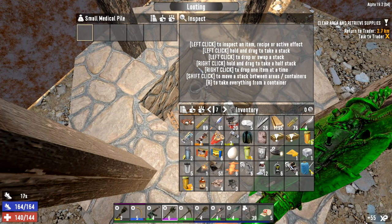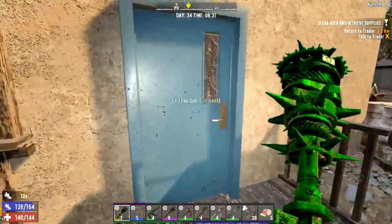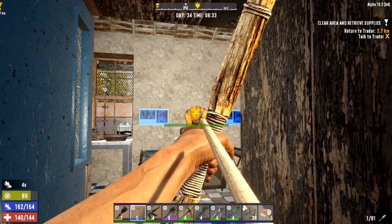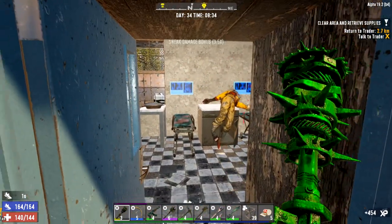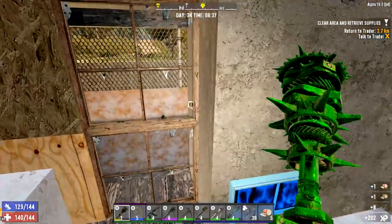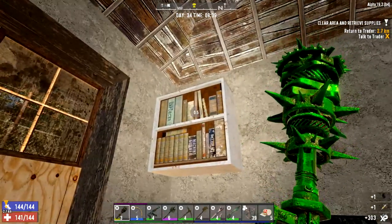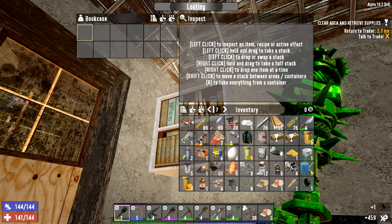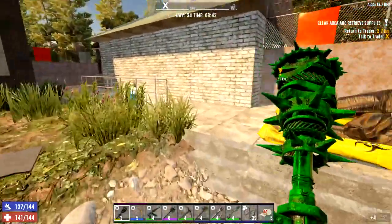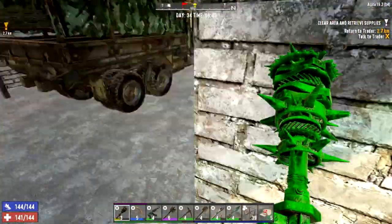We'll never say no to that. This building here — anyone else in here? No. First aid bandage, never say no to that. Steroid — not much use to us. Bookcase. Oh shame, Batter Up — we've already read it. That leaves us with this one building down here which has a light on it — this is where we came in.